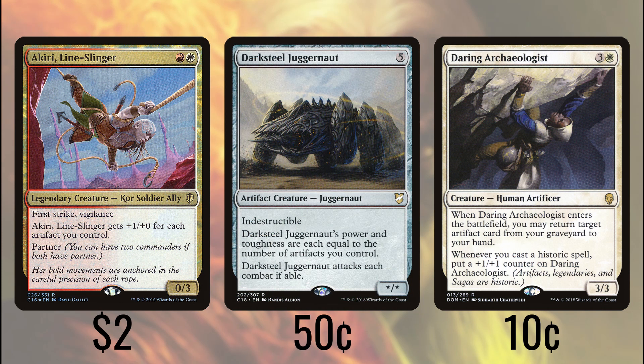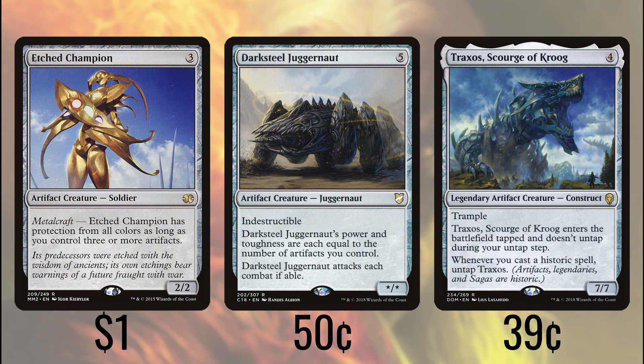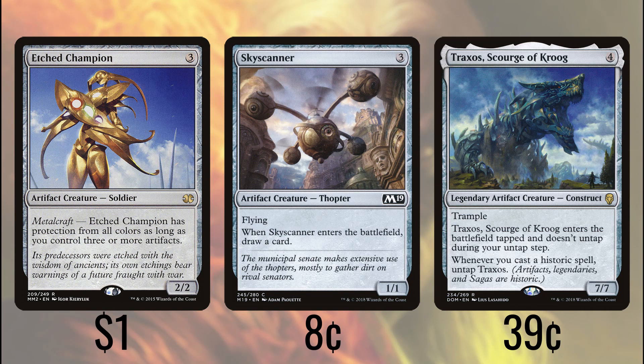Darksteel Juggernaut is indestructible and has power and toughness equal to our artifact count. Traxos, Scourge of Kroog, is on its own a 7/7 trampler for 4, with the extremely minor downside that we have to cast a historic spell in order for it to untap. Etched Champion is a small 2/2, but it quickly gains protection from all colors, making it effectively have shroud and be unblockable, except by other artifacts and colorless creatures like Eldrazi. Skyscanner is a 1/1 flyer that draws us a card — in this deck, that represents 4 power in the air that every time we get it back from our graveyard, draws us yet another card.